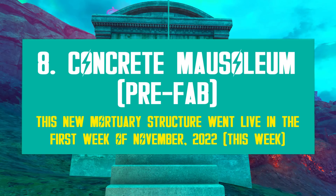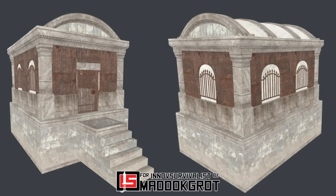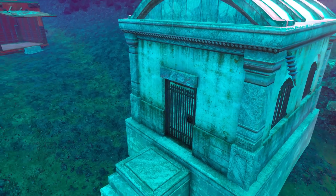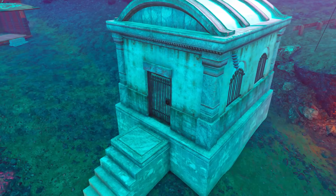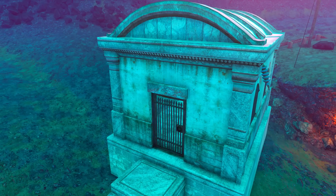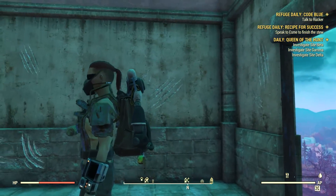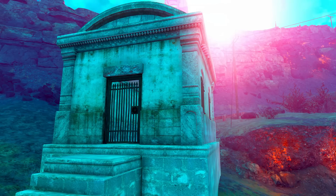The Concrete Mausoleum was released on Tuesday, November 1st, into the Atomic Shop, so it's still very new. The Cement Crypt came live with its own matching metal grid door. It was a pleasant surprise as the Halloween release, and I think it's a creative boost for many 76 builders out there. Despite being relatively small, as a mausoleum should be, there's something really spooky about this one. If you go inside, you will notice that all the walls are scratched endlessly, as if some sort of beast was trapped inside for a very long time. Creepy, indeed — a nice touch for Halloween from Bethesda.